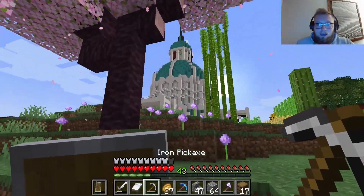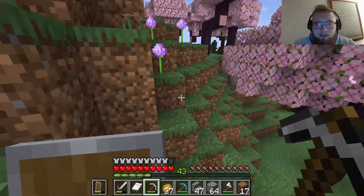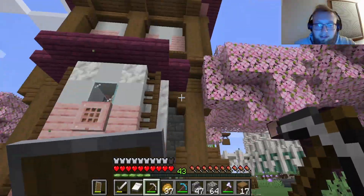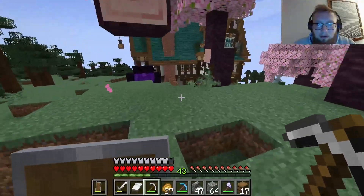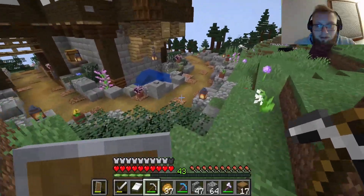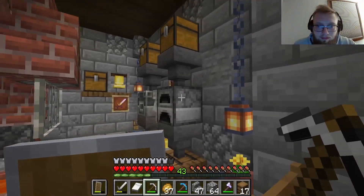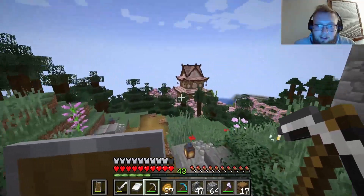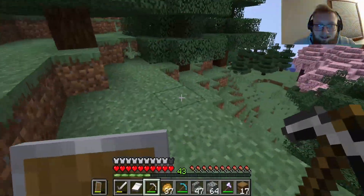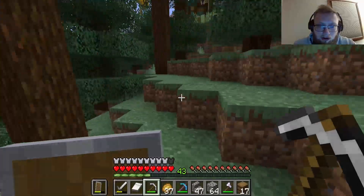We are at spawn, and there are buildings galore around here. Look at the talent on this server — this house is popping off, it's got a little tunnel, a pathway I'm proud of, and a nice little smelting system. I almost certainly couldn't make something like this. Real talent going on here.